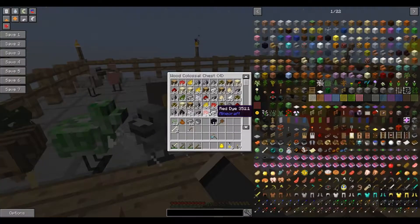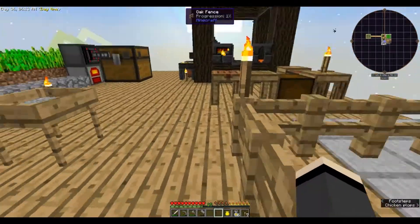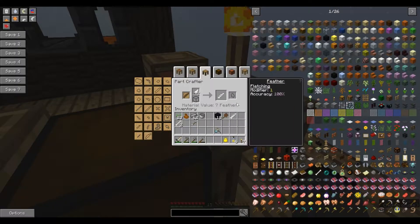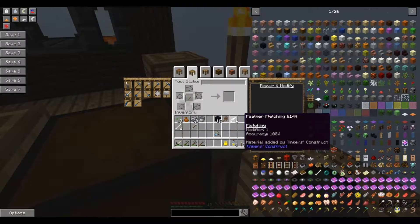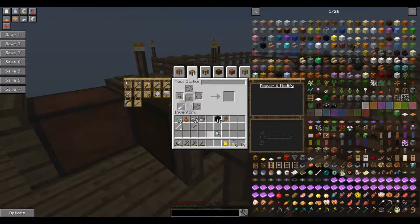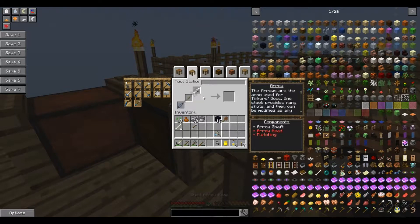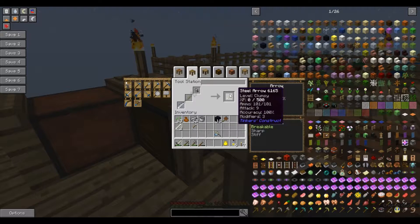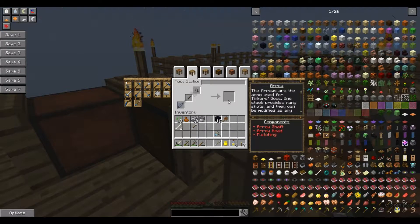We'll put that in there. We have to make some fletching, which we have lots of feathers for. This is why I like setting it up like this — because I can actually click on that one and go straight over here. There we go, you got steel arrows. They're actually pretty cool. They got 100% accuracy and an attack of nine. And we have 101 ammo. Not bad.